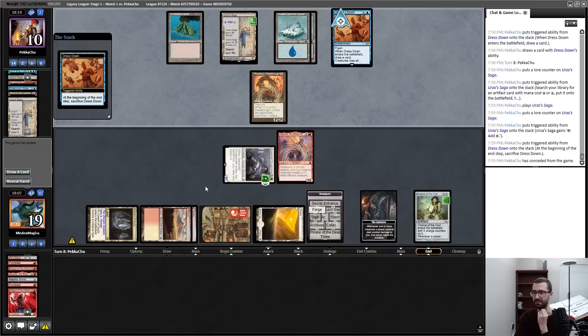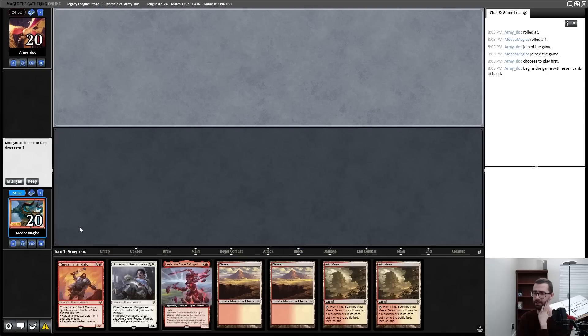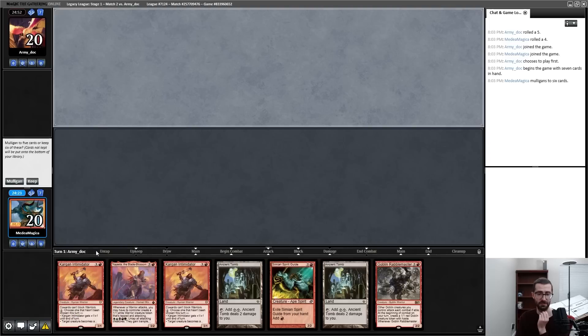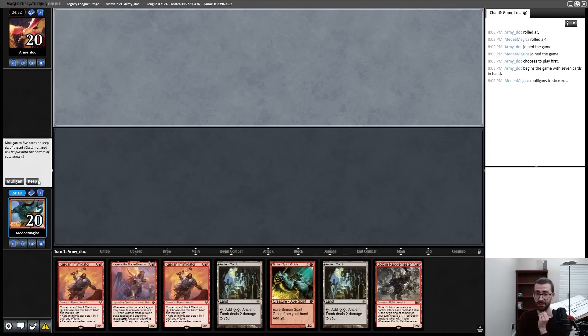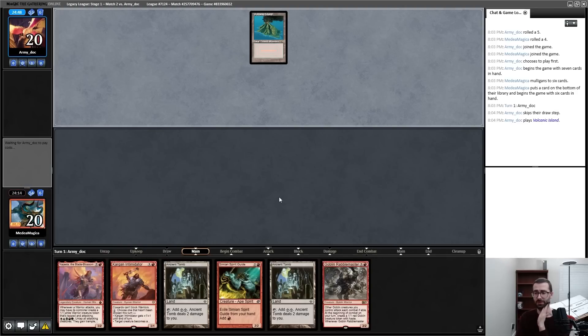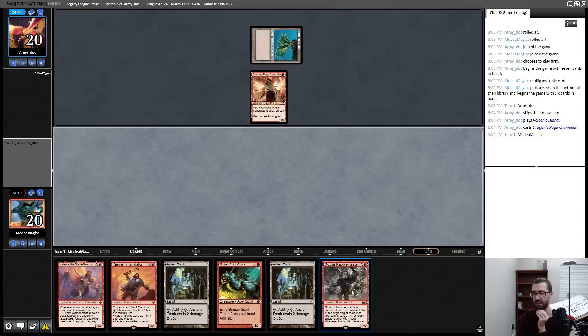My opponent is losing this Urza's Saga anyway. They have double blue — they are going to make a 12/12, which is not actually going to race my Seasoned Dungeoneer. I can't do a second one. I still think that's fine. I went to trap there — that didn't feel great, but we got there. This is a very fair hand that goes back — turn two, turn three, relatively aggro. I feel like this deck just wants to do better; I'm going to ship this and try to fish.